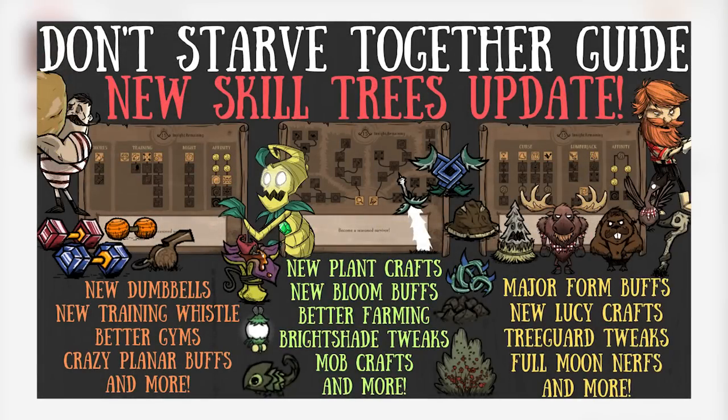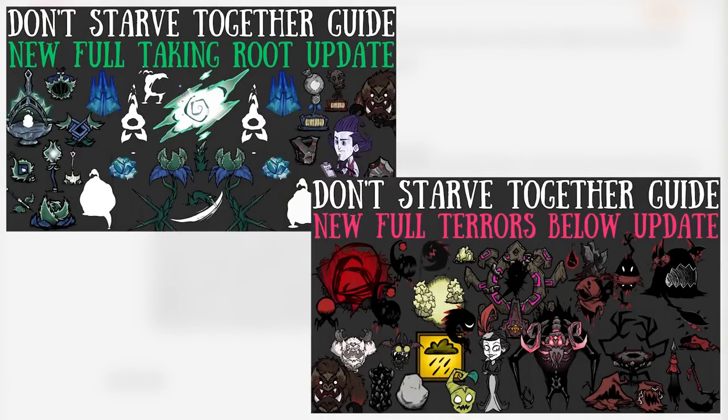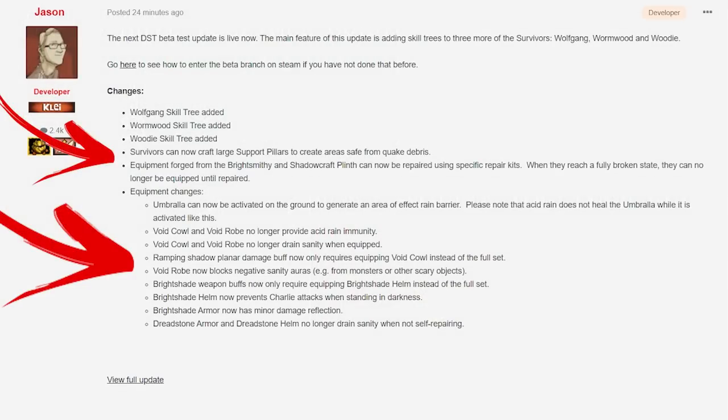It seems like Clay woke up and chose anarchy, everyone, as not only did they release one of the most influential updates of all time, but some previous content has also gotten a bit of a refresh as well. Both the Bright Shade and Void Gear sets have been tweaked — here's the official post to set you straight — but let's discuss.